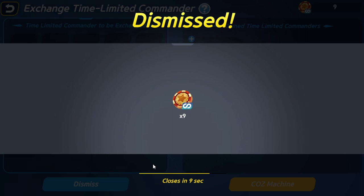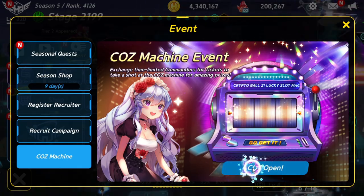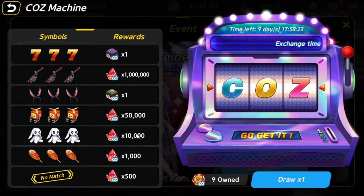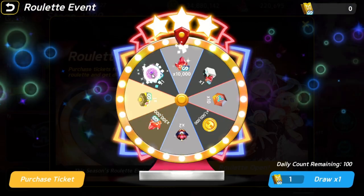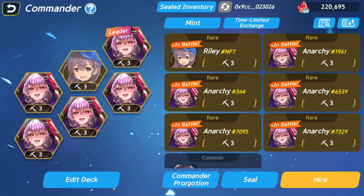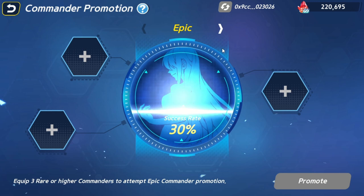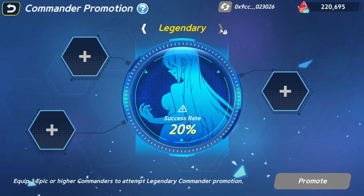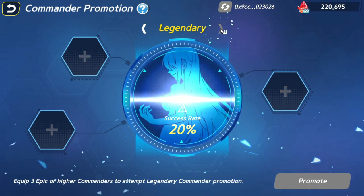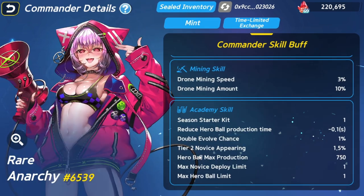It is also possible to win an NFT commander by dismissing time-limited commanders for tokens and using those tokens in the slot machine. There is also a roulette wheel that can be spun for tickets bought with HERCO that can reward an NFT commander. Finally, it's possible to upgrade three rare commanders into an epic, or three epics into a legendary, which can be sold for much more than three times the value — however, there is a high chance of failure and you lose all materials used regardless of success.